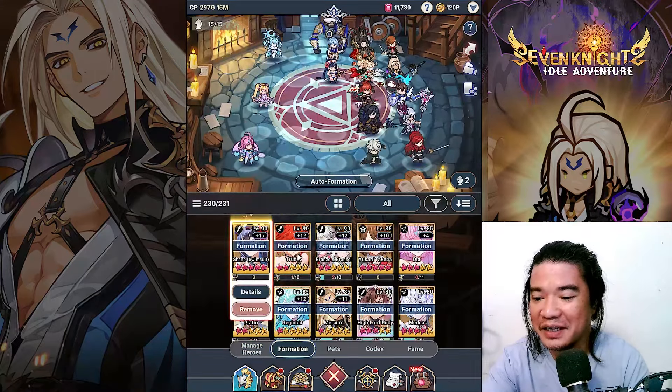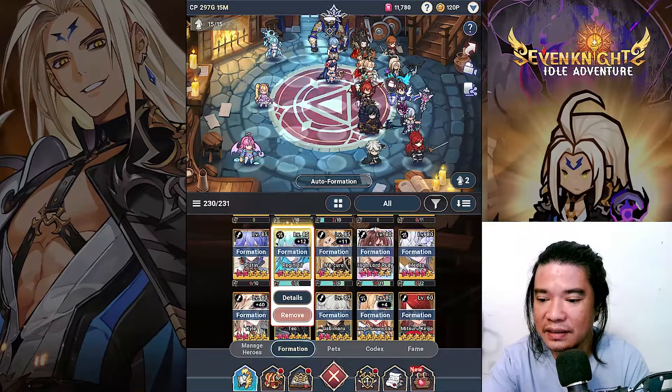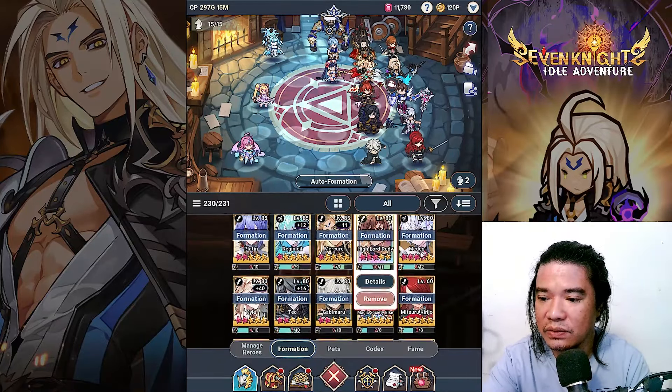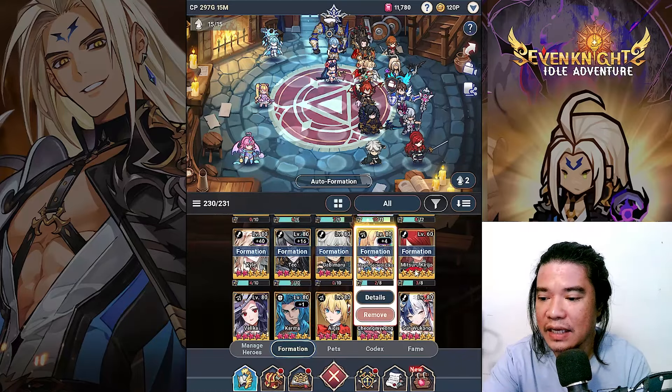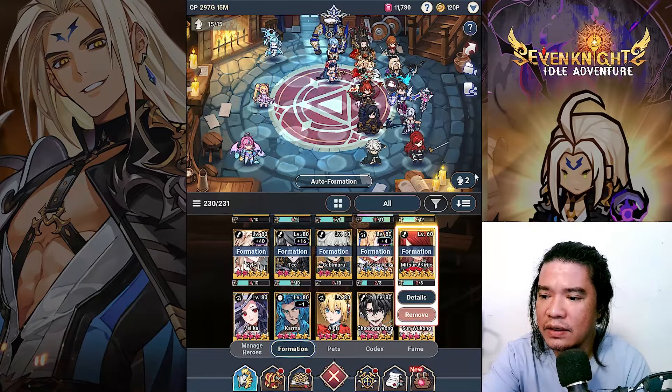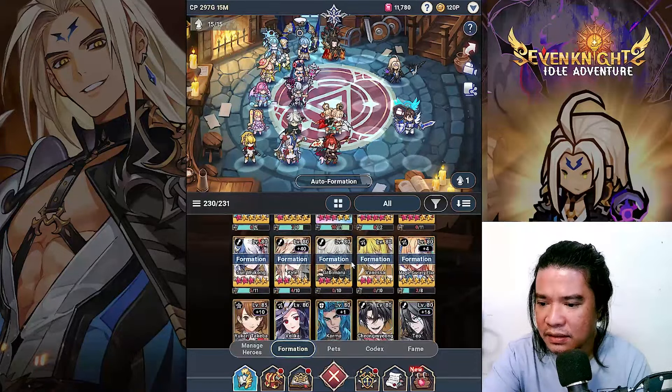We have Shane, Badia, Platen, Regin, Life, Mercury, High Lord Rudy, Amidea, Kyle, Tayo, Gabimaru, Magic Society, Elk, Mitsuru Kirijo — and also I have here my Team One, which is quite an interesting pick.